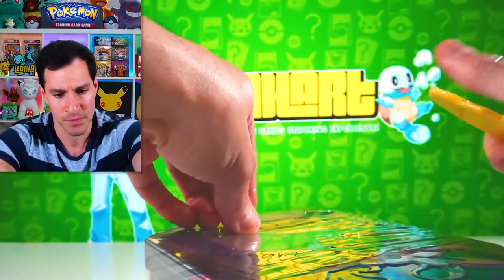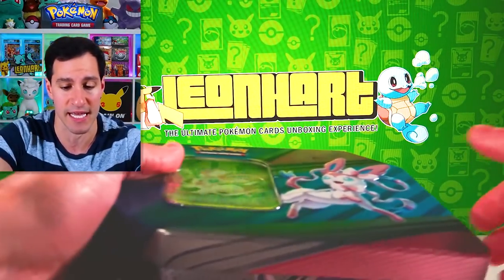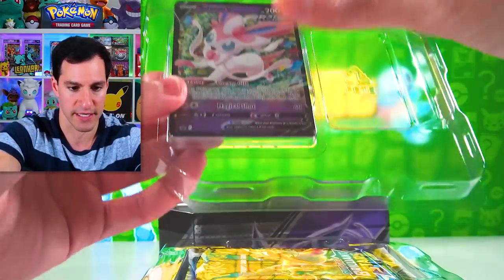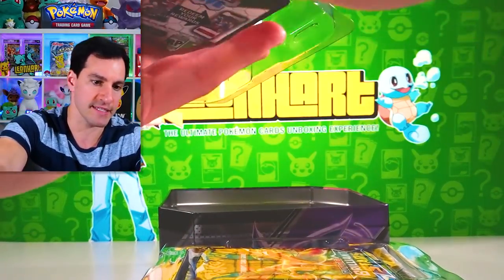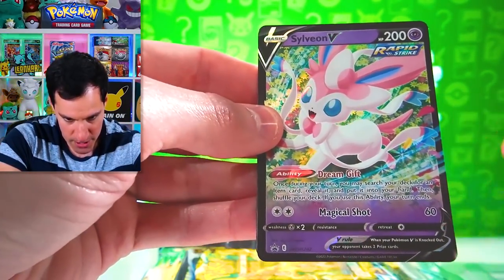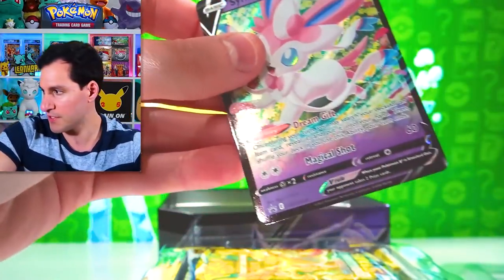Let's go ahead and get into it. I don't know the packs that come on the inside, so we will see what they are. We will also see the card that comes with it. There is a very nice code card in the back for y'all. It's a Sylveon V Blackstar promo with Dream Gift ability, Magical Shot, and a code for the whole tin.